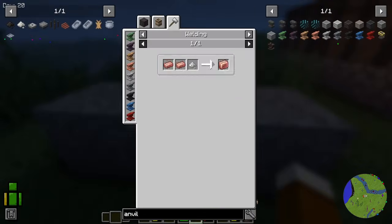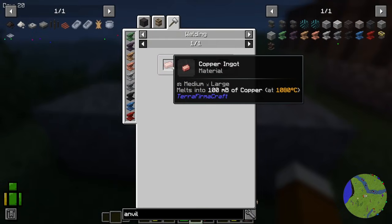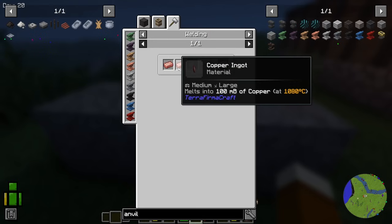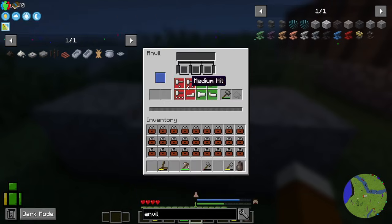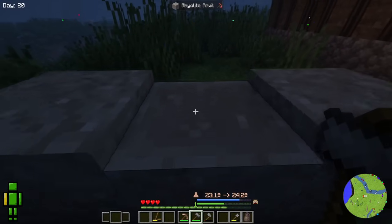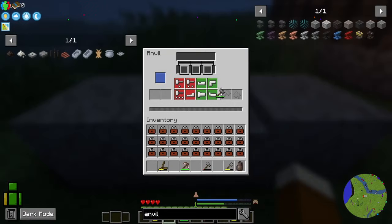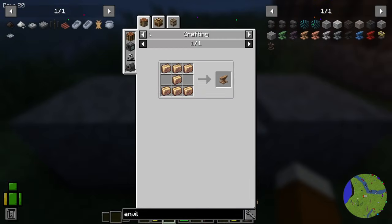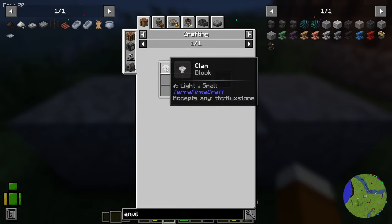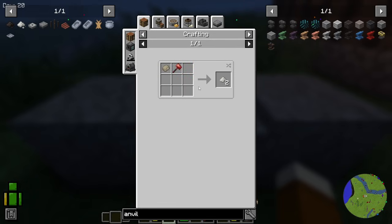To weld, we are going to need flux. You need to heat up the ingots until they say 'can weld' — it will be near their melting point, so you have to be careful. You need two of them at that temperature, place them onto the anvil, take your hammer in your offhand, shift right-click, and they will weld. I'll show you that when we get to it. We get flux from crushing certain stones: chalk, marble, lime — but also shells, seashells, that sort of thing. So we're going to keep an eye out for those.